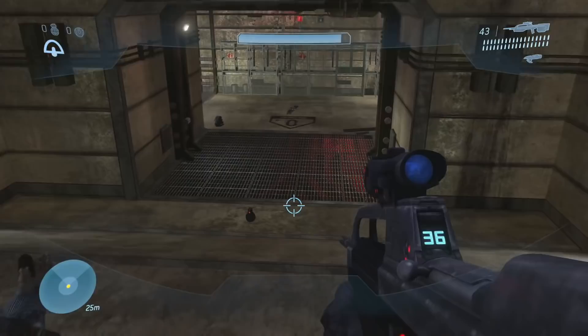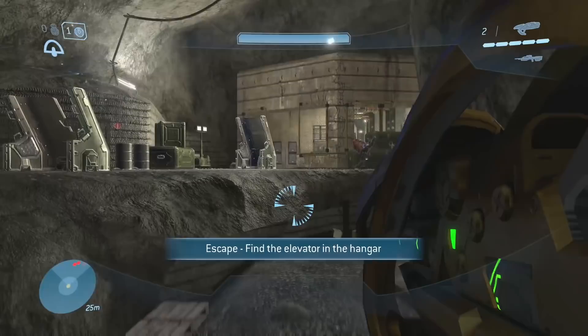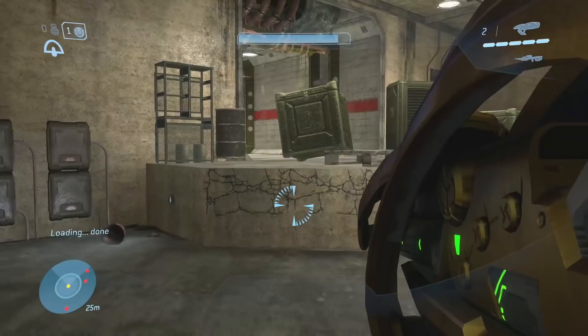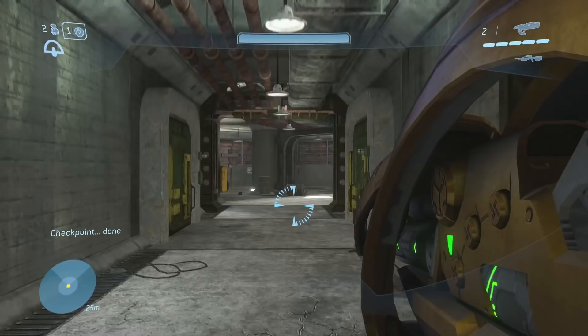Once you arm the bomb, drop down the ramp, and then just follow the hallways for maybe about 10 seconds. Once you reach this section of hallway, you will get interrupted by Cortana, and directly after this you will trigger a checkpoint — this is the checkpoint we will be rinsing and repeating.